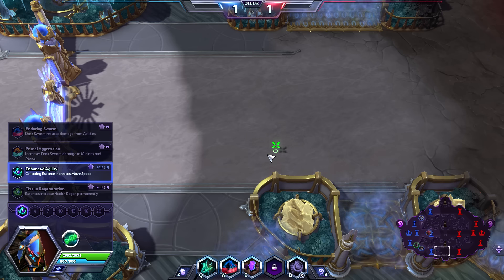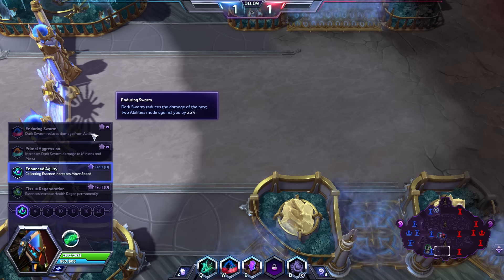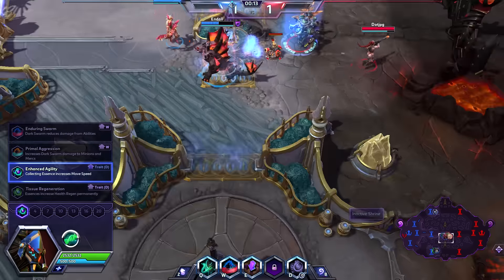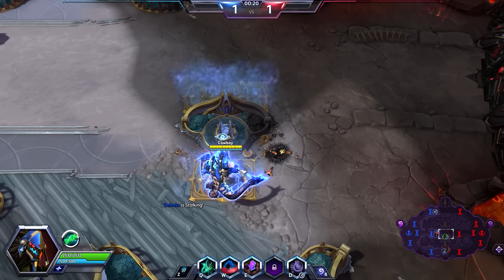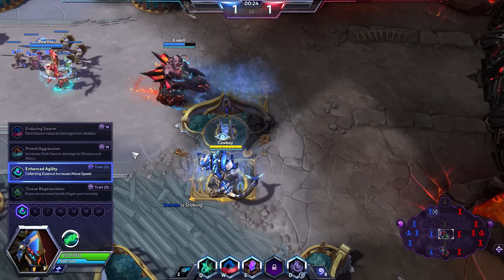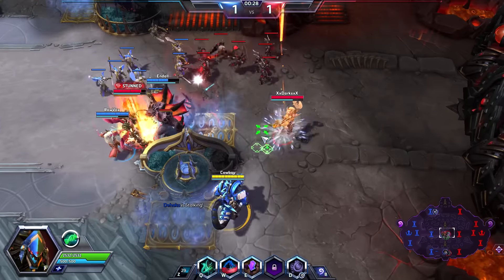Let's do a talent analysis. At level 1: Dark Swarm reducing two abilities by 25% — no, too lackluster. Primal Aggression for 100% damage doesn't really feel good enough. Tissue Regeneration is unnecessary, especially considering Essence Collection. Whereas Enhanced Agility can be pretty powerful — that movement speed really matters for a hero like Dehaka.